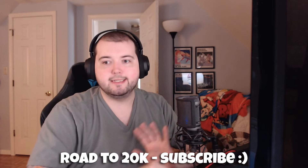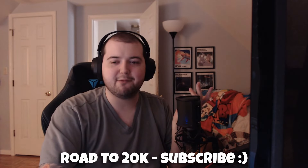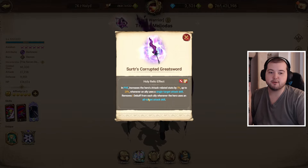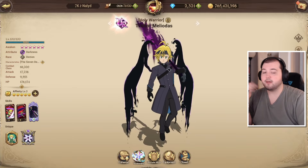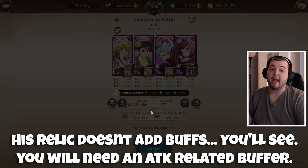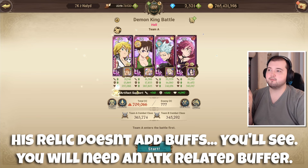Alrighty, so we're back over on the Demon King fight, and I have kind of been neglecting these new Holy Relics. I really still don't know what to do with the Derriere one, but Traitor Meliodas finally got his — and it is in PvE: increases the hero's attack-related stats by 5% up to 25% when an ally uses a single-target attack skill, and removes one debuff from each ally whenever the hero uses an all-target skill.